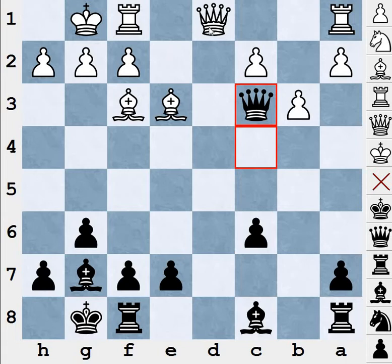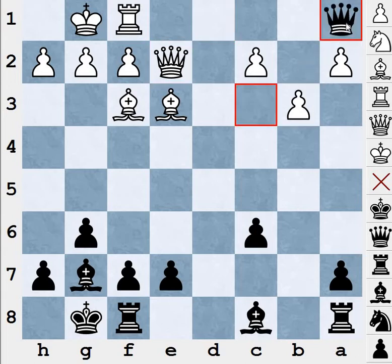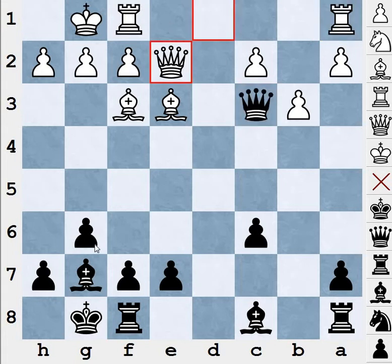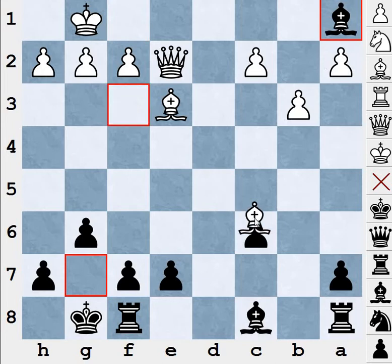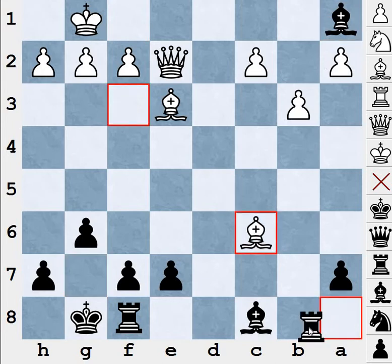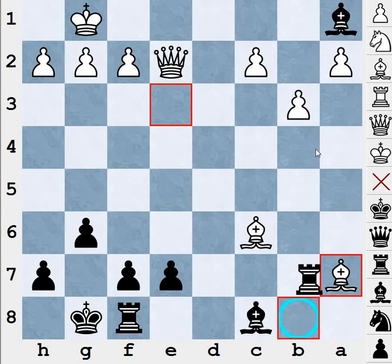After queen c3, white can play queen e2. For queen e2, we don't immediately take this rook — I'll show you what happens if we do, because even though we're getting two rooks, we're missing something. Queen e2 is a trap setup. After queen takes a1, rook takes a1, bishop takes a1, white is going to play bishop takes c6. If rook b8, white plays bishop takes a7, and the only move for black is rook b4.